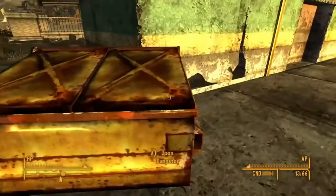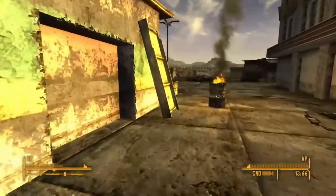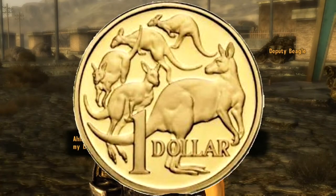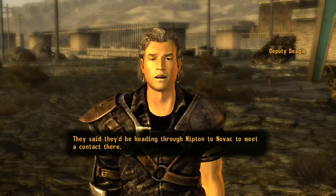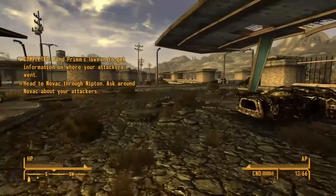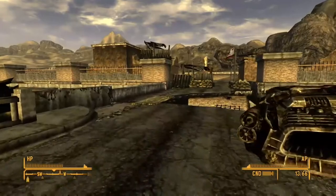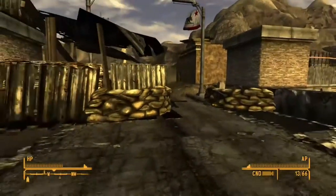One thing you might be surprised about is that the bottle cap is considered more valuable than the NCR dollar, the Legion coin, and — depending on which coin — even the real life Australian dollar. But it's not actually that surprising if you think about it, because all those currencies — real life money, Fallout's NCR dollars, and Legion currency — are all backed up by gold, not water. And in the wasteland, water would be considered vastly more valuable than gold.